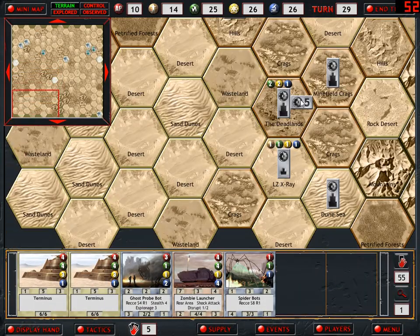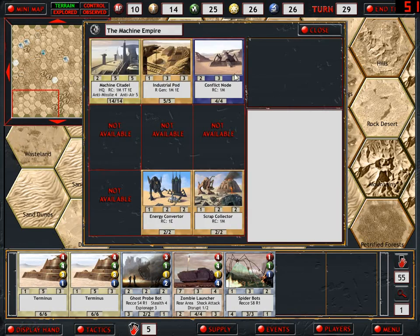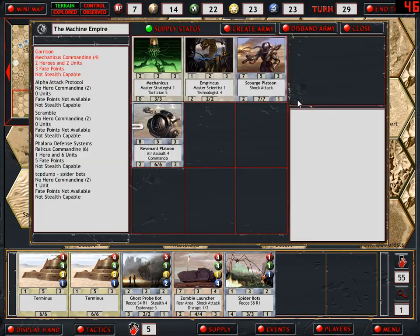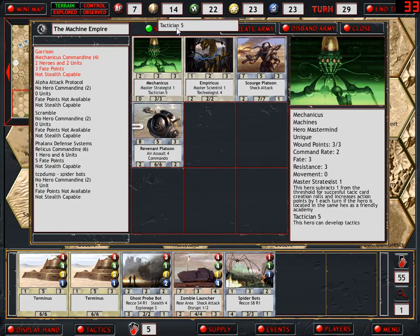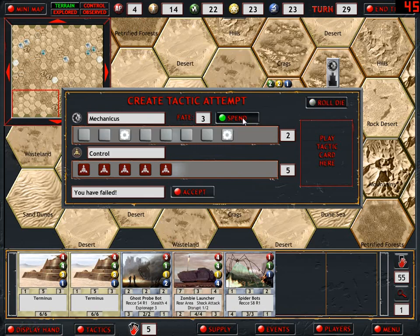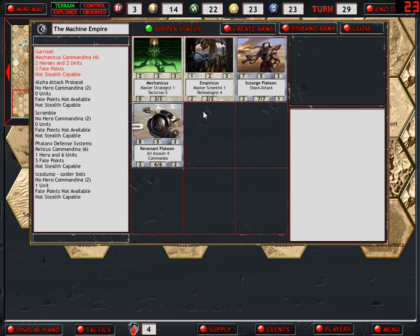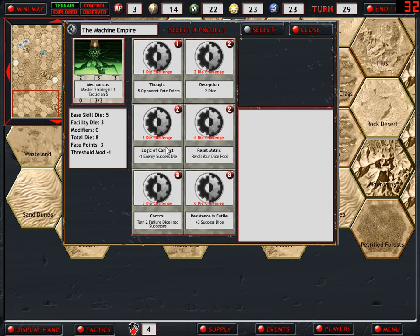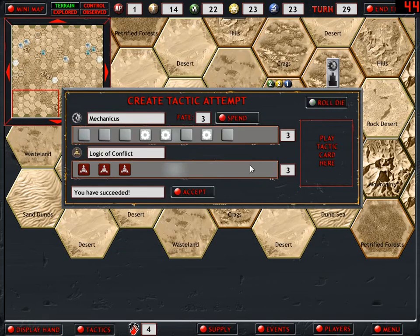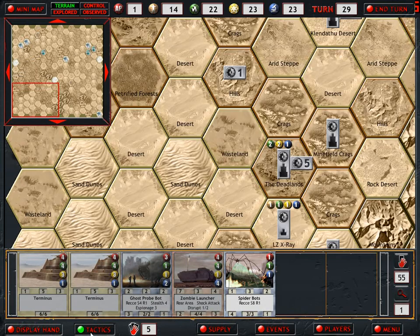Good. Next, let's remake that Fate card that we used. Actually, let's increase the Conflict node. That gives one extra dice when it comes to making Advanced Training or Tactic Cards, which is really handy because Mechanicus is not the best tactic card creator - Machine Empires need the extra Fate. With one point left, that's not enough to really do much of anything.